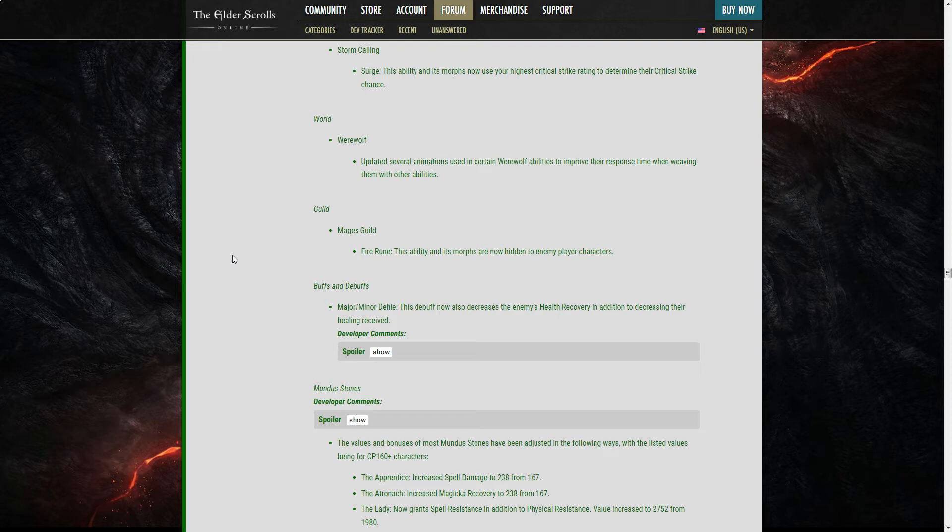Fire Rune: this ability and its morphs are now hidden to enemy player characters. That's actually annoying in a good way — previously you could stack fire runes right in front of a keep gate and whoever runs in just explodes without a chance to survive. Now enemies won't see them.